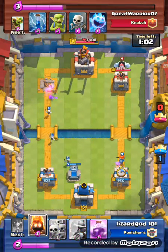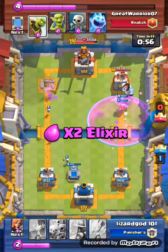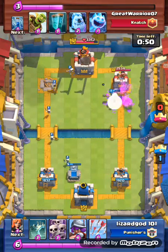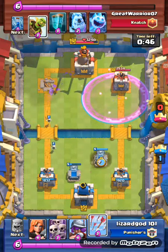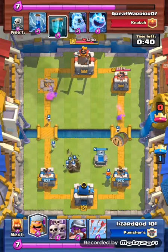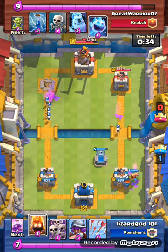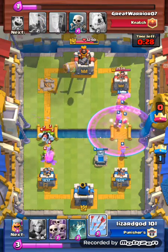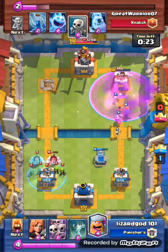Now here's a good hand for my lumberjack push — fire spirits and rage. But this time the lumberjack doesn't get any damage in because he places his goblins for defense and they get rid of the lumberjack since he was at low health. He tosses out one goblin barrel — I don't know where his mirror went to be honest. I accidentally placed lumberjack in front of valkyrie instead of behind her, so I let him get the left tower.